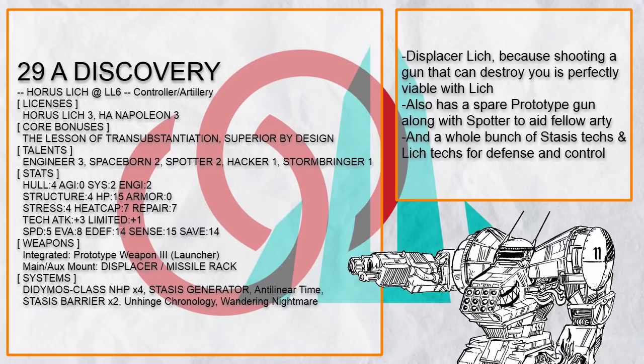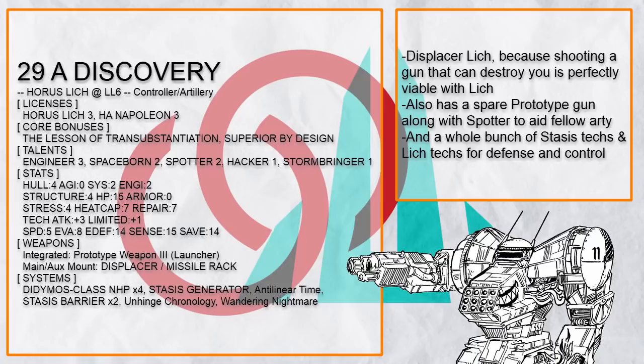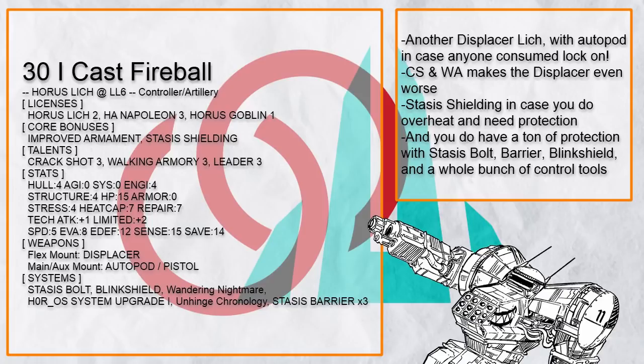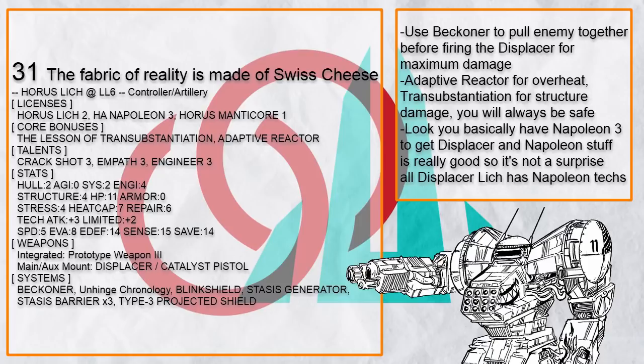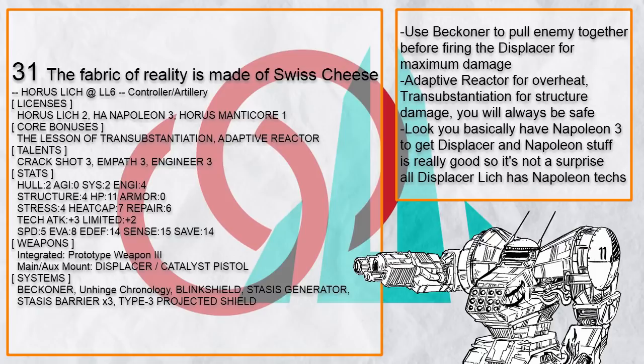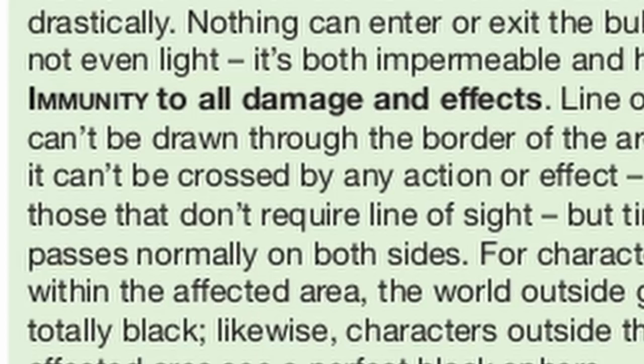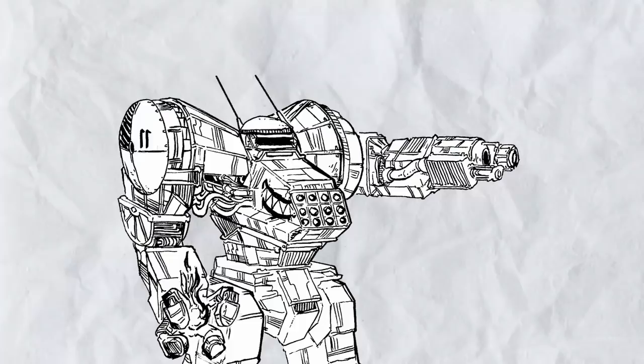This is "A Discovery" — a Lich with a Displacer, a super powerful weapon that generates a staggering 10 heat upon firing, on a mech that only has 7 heat cap. And yet it will always survive from firing it — this is why Lich is so great, it can do the most ridiculous things possible and gets away with it every time. If you think that's the only Displacer Lich build, think again: this one even has Stasis Shielding to gain resistance against all damage if it does get overheated. Not enough damage? Get a Lich that uses Beckoner to pull everyone together then fire the Displacer at them, because the Displacer has Blast 1. Lich also gets weird with Blink Shield — you might expect to cast it on half the enemy team and trap them in a void, but no: Blink Shield has a specific line saying no action or effect can go through it. So if you try to Soul Vessel, you just teleport to the closest possible location outside the shield.